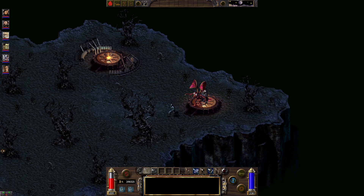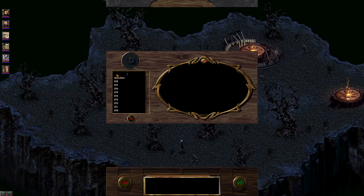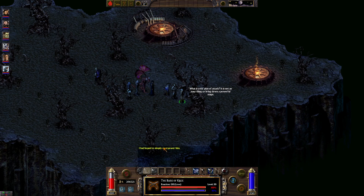So the one other thing I do want to do — let's save here, because I'm not sure how I want to do this. I don't really want to kill him, but he's also got a pretty sweet weapon apparently. What is your plan of attacking? It's not an easy thing to bring down a powerful mage. I'd hope to simply overpower him. Ha! I can see you are a great military strategist, no?